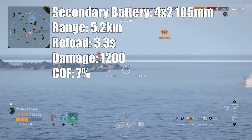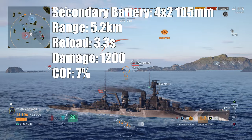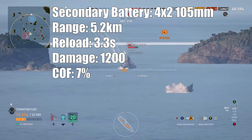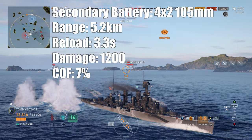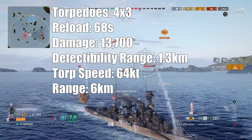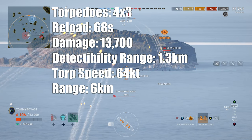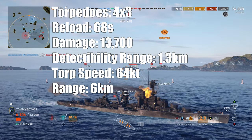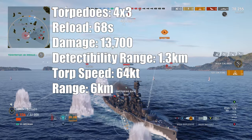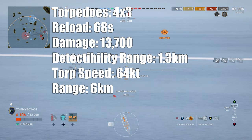Secondaries: four twin-barreled 105mm secondaries with a range of 5.2 kilometers, a reload time of 3.3 seconds, doing 1,200 damage with a 7% fire chance. Not the greatest secondaries, but they have decent range and will do okay. It's nice that this ship has them, though I don't feel it really needs them given how quickly the main batteries fire. Torpedoes — just like the York — two launchers on each side in triple launchers. Reload time 68 seconds, damage 13,700, detectability 1.3 kilometers, speed 64 knots. The only downside is the 6-kilometer range, but since you'll be island-hopping, they're effectively point-defense torpedoes — there to get someone coming around an island.